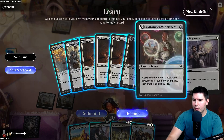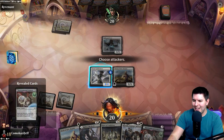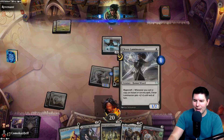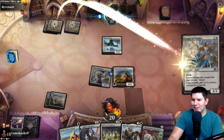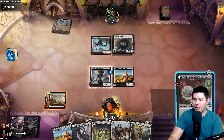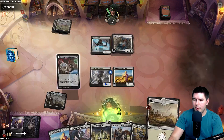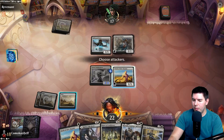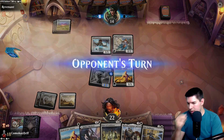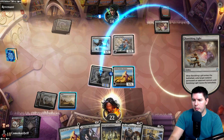I have more sideboard cards — it seems some are only available in best-of-three. Did they just create some new rules? It says some cards are for best-of-three only. Are we only allowed to have so many lesson cards in our sideboard? We might have to check that out. Let's go — Environmental Sciences, grab plains, swing in with Lumamancer, hit for three. I'd rather hold up the protection here, pass the turn. Down to 14, they are going to be gaining life — not good. We protect the Lumamancer from white.